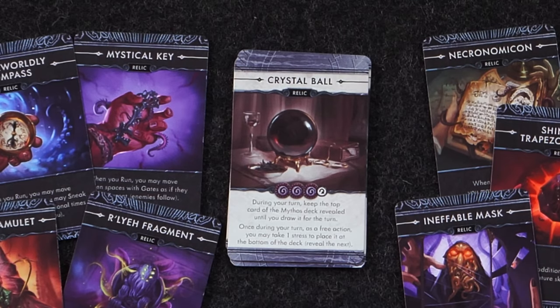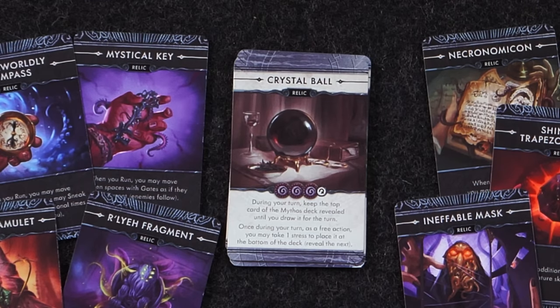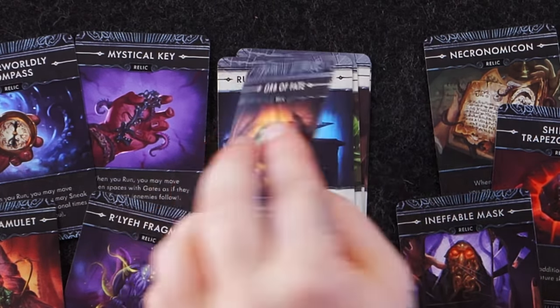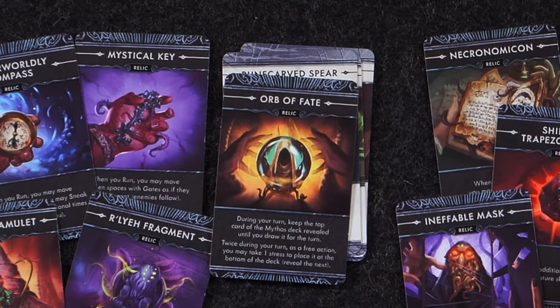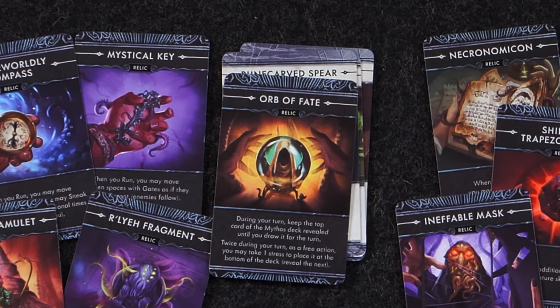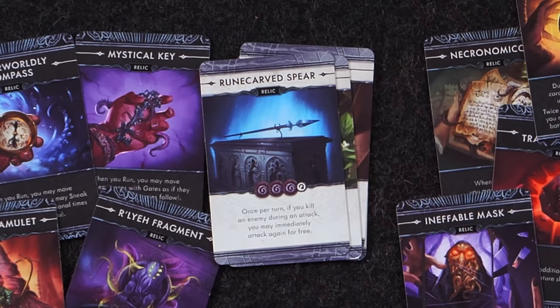Crystal Ball: during your turn, keep the top card of the Mythos deck revealed until you draw it for the turn. Once during your turn, as a free action, you may take one stress to place it at the bottom of the deck and reveal the next — so you can push off bad cards showing up. Its transformed version, the Orb of Fate: same ability, but twice during your turn you can take one stress to place it at the bottom. That's amazing.